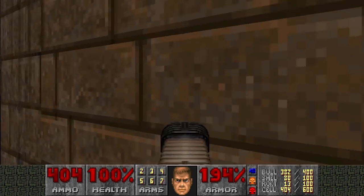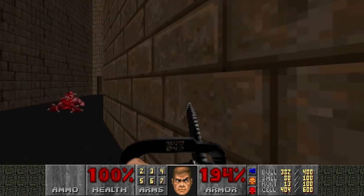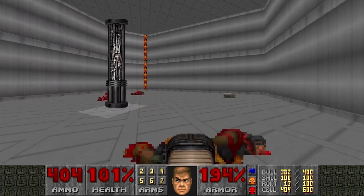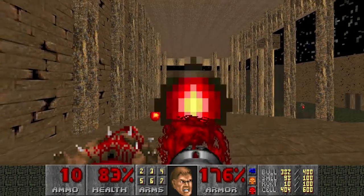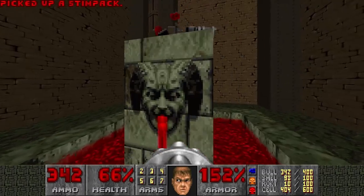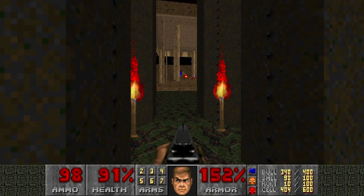Now about that invulnerability - where are you? Wait - really? He can only open up the door once? You're kidding. Seriously? Guess I'll not use the invulnerability then. Why would I? Oh yeah, because of the archvile here. I remember now. I didn't know you could only open up the wall once, or else I would have grabbed the invulnerability. Can you tell I'm tired of this level already?